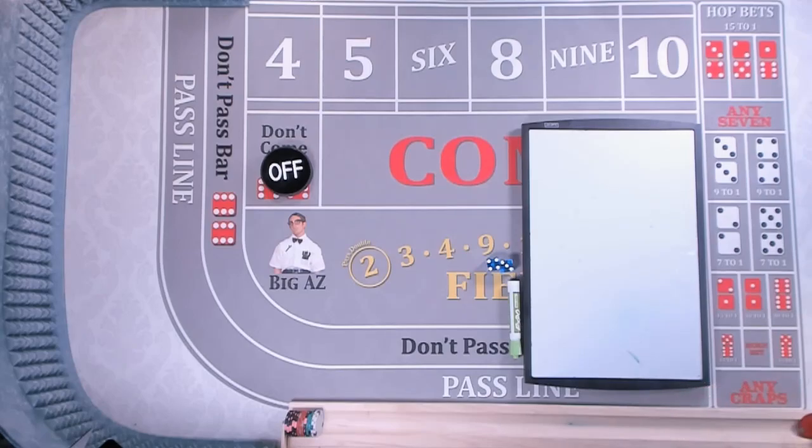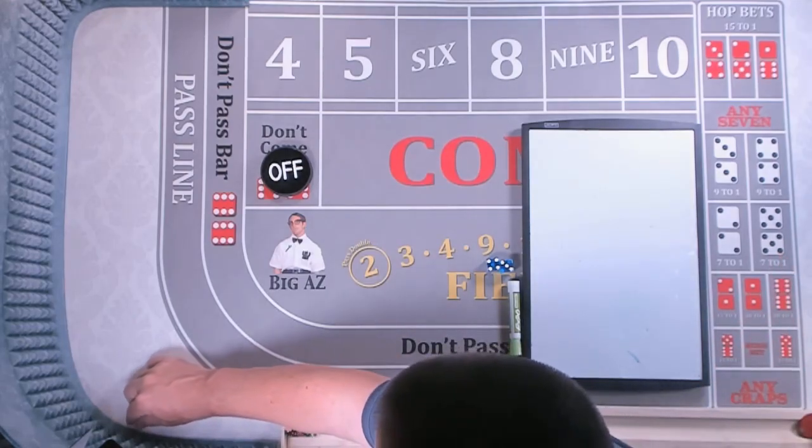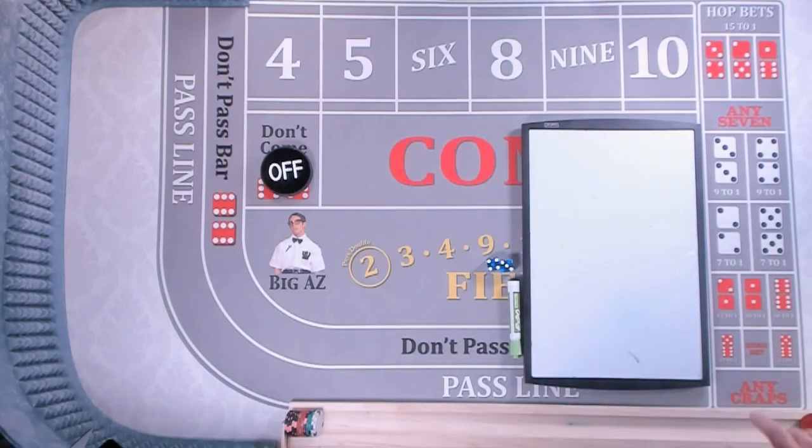Hard way bets do have a high house edge. Hard 6 and hard 8 have a house edge of 9.09%. Hard 4 or 10 has a house edge of 11.11% — a little more than 11%.